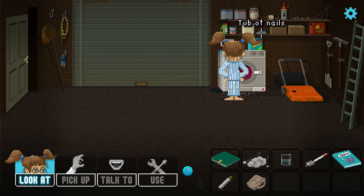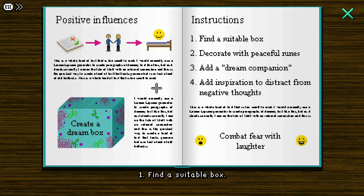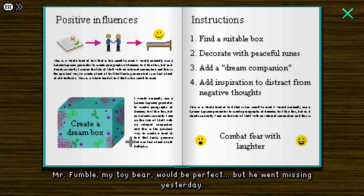There's a tub of red stuff for degreasing. Little brass screws — we don't need to screw anything yet. We've got nails, a paintbrush, oil, rusty nails, and paints. Maybe the paints could be useful for decorating the box — step one: find a suitable box, step two: decorate with peaceful runes, step three: add a dream companion. Mr Fumble, my toy bear, would be perfect but he went missing yesterday.